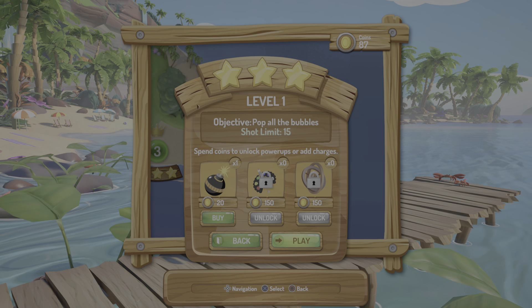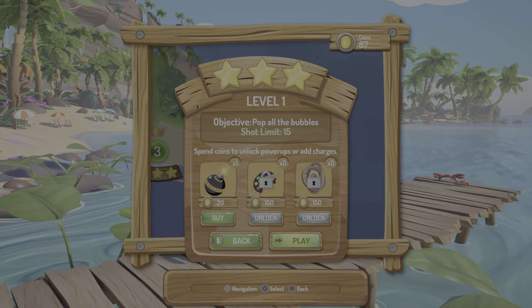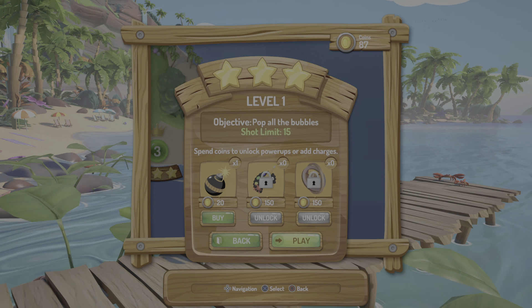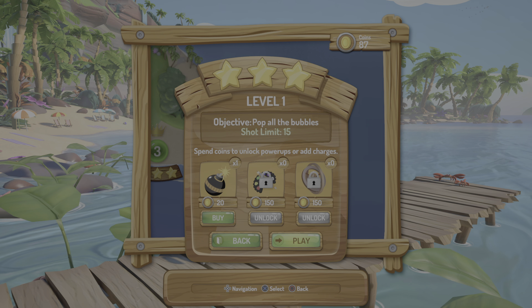Hey guys, back again. Today I figured I'd quickly show you something on the Puzzle Bubble game. As you can see, I haven't unlocked all the power-ups yet — I'm still missing the middle and the end. I've unlocked the bombs; they're all 150 but once you've unlocked them they go down to 20, so the bombs are only 20 to buy.